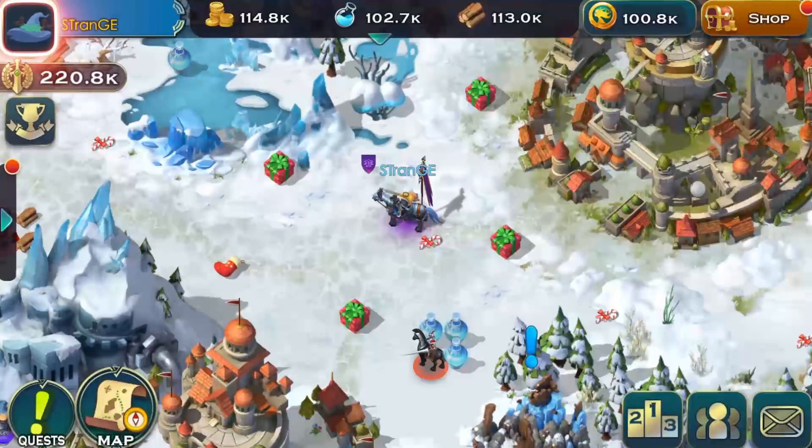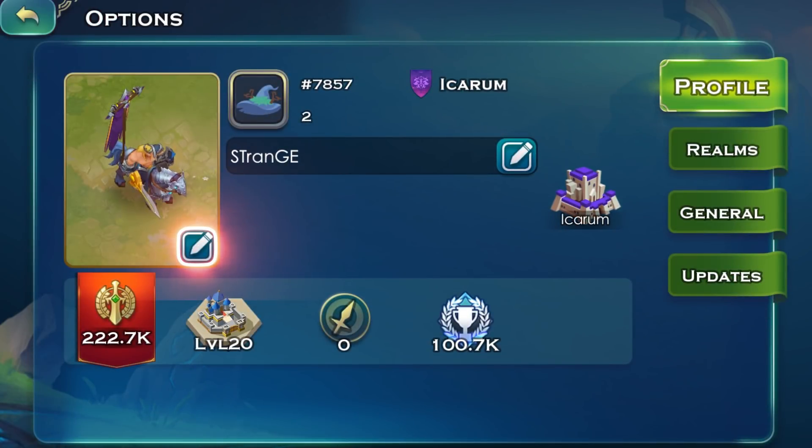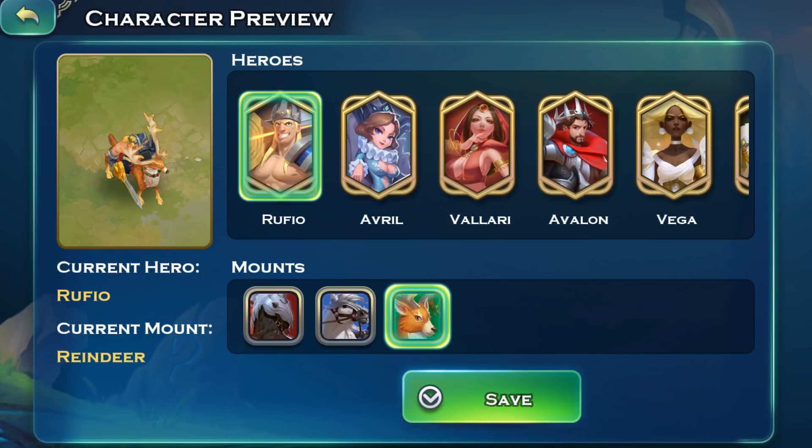Also coming this update, players can tap on the avatar in the upper left and choose their favorite hero and mount with which to explore the map.